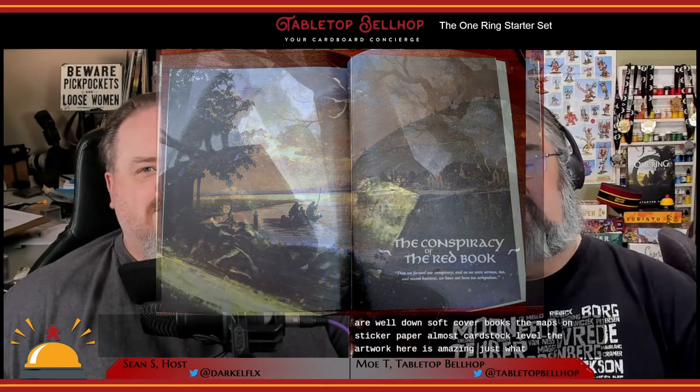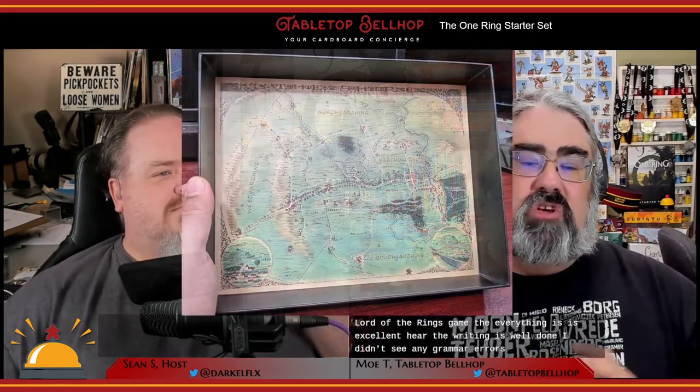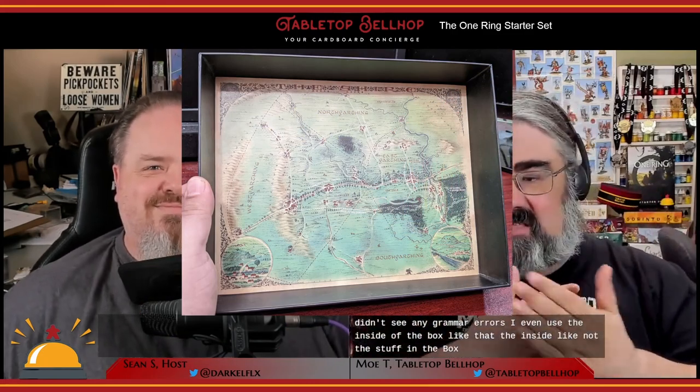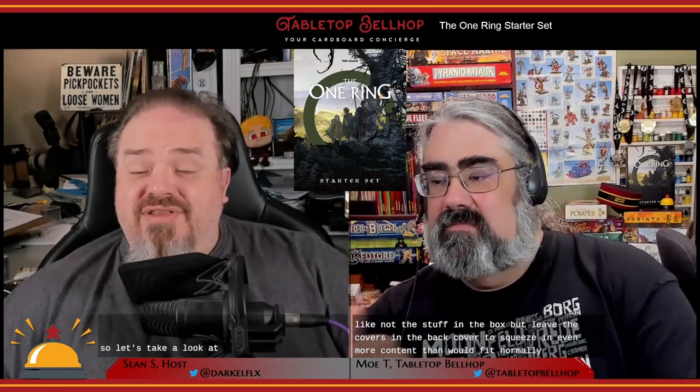What I will say is that the component quality is excellent. The books are well-balanced softcover books. The maps are on thicker paper, almost cardstock level. The artwork is amazing — just what I want from a Lord of the Rings game. The writing is well done; I didn't see any grammar errors. They even use the inside of the box covers to squeeze in even more content. So let's take a look at each of the things you get in this Middle-earth role-playing game starter box.